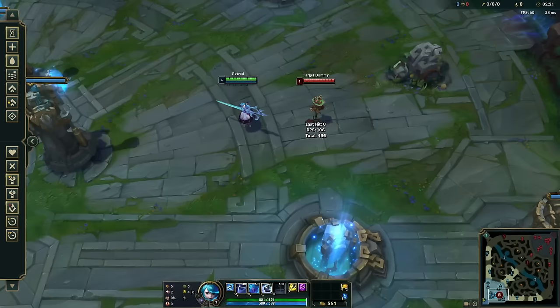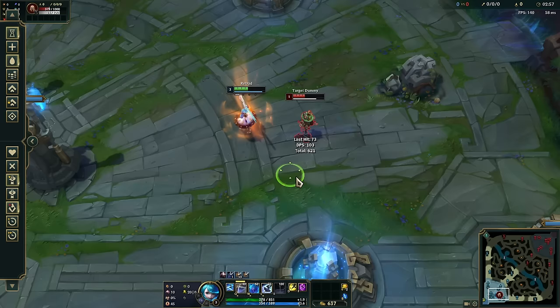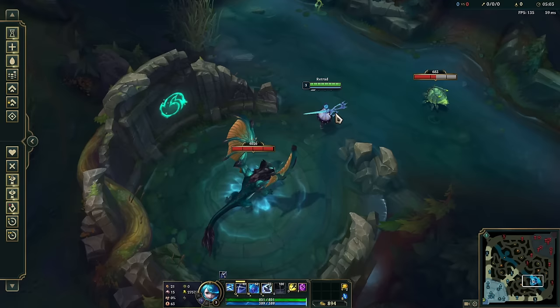Let's do a quick TLDR of her abilities. Gwen's passive is that her auto attacks and abilities deal max health magic damage, and if she attacks a champion it heals her. Gwen's Q is a two-snip attack shaped like a cone in front of her. Auto attacking gives her a stack which adds extra snips to her Q, and enemies hit by the center of the cone are hit with true damage. Gwen's W is a circle around her that gives her armor and magic resist.